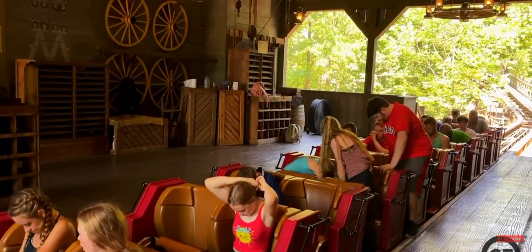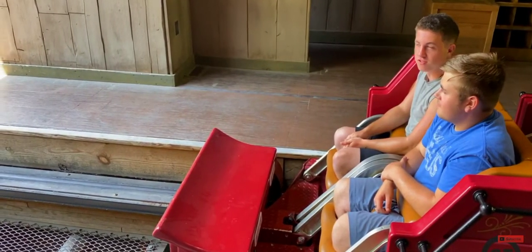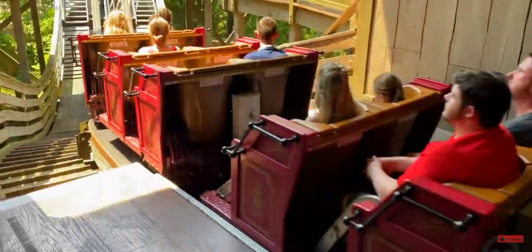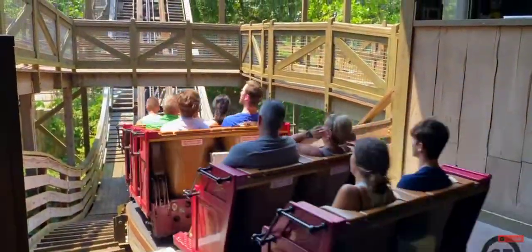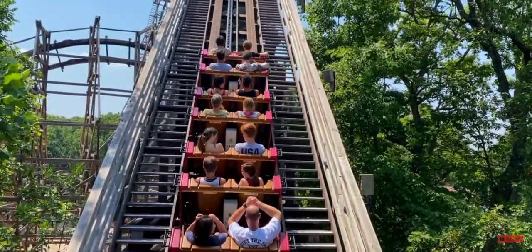It has a fantastic location in the back of the park and you can really only see the lift hill from the ride's plaza, while the rest of the ride is hidden in the wilderness. That makes this coaster an amazing night ride and it incorporates the terrain really well, like basically every other coaster at the park.